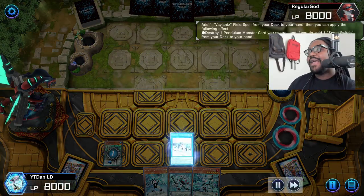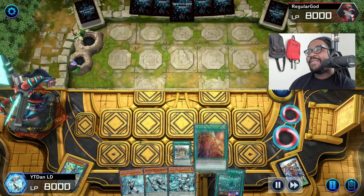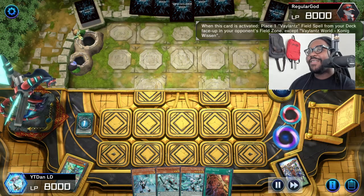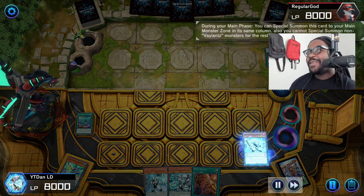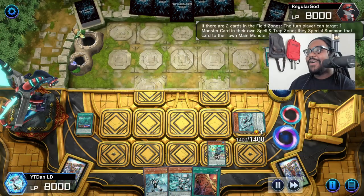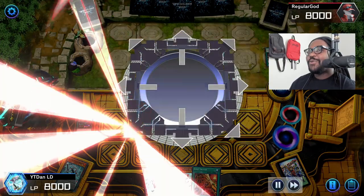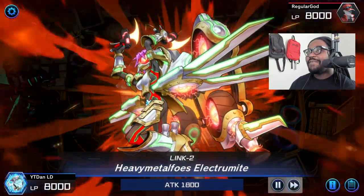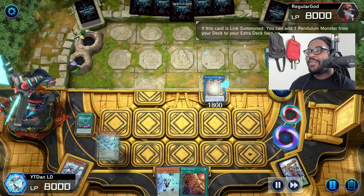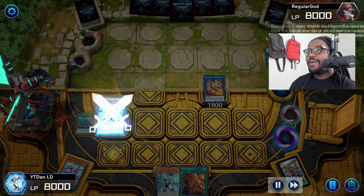I go first on this one, and I want to test to see if they have Ash. So I'm playing Valance Wars — the Valance field spell — so I'm protected from Imperm and I can just continue my play. At this point I'm pressing my advantage, using Viscount's effect to bring that monster back from the extra deck as a spell card, and then using the field spell to summon it from the spell trap zone.